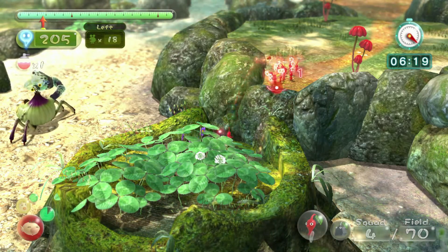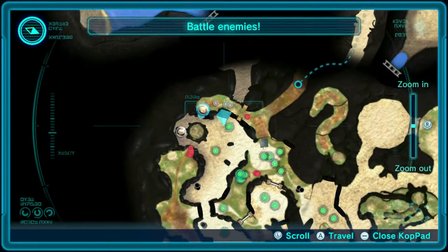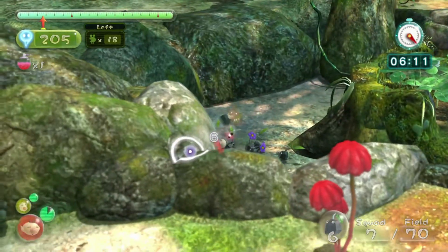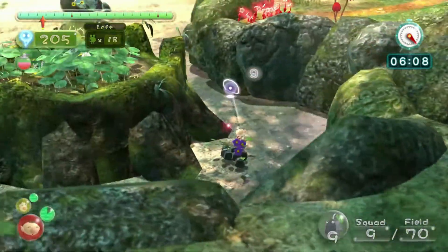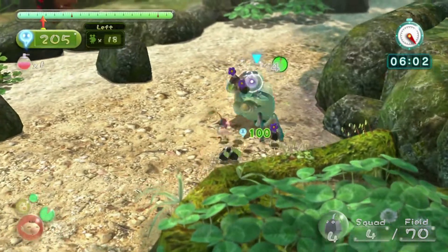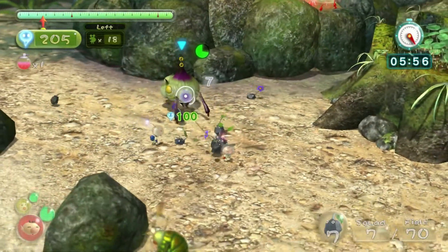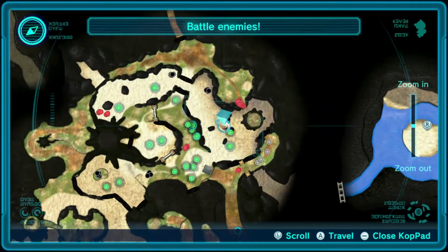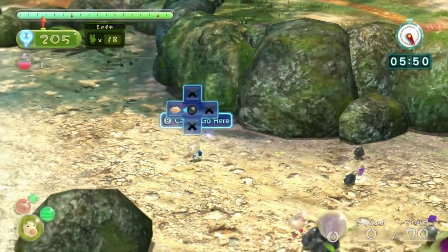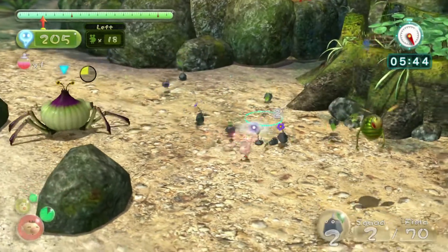We'll go ahead and throw the reds just to be sure. The rest of these rocks are going to come follow me, and for Louie, I'll let you move up with the reds for a while. We're going to take down that Peckish Aristocrab - I do quite remember that enemy. We can go and take down the claw. That will grab some rocks - let's take it down right now. Go get the reds, don't follow me. Let's keep attacking it. I see up there - there's a Swooping Snitchbug from above! Keep going.